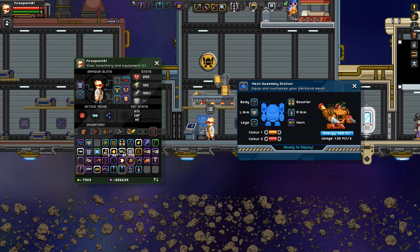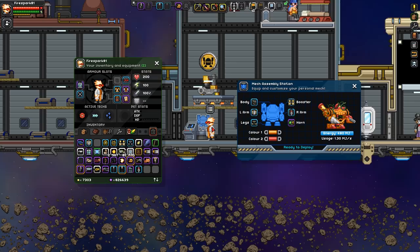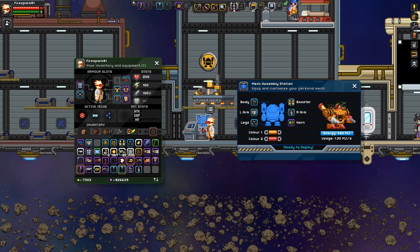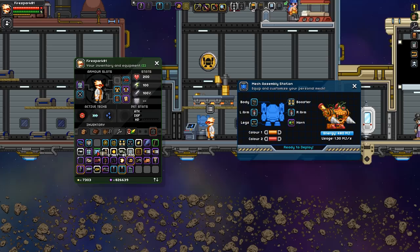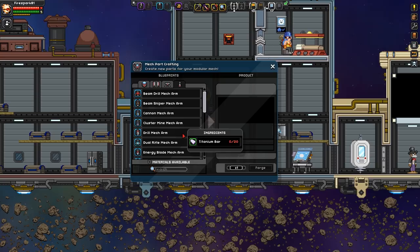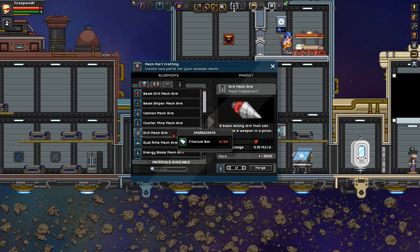Ideally you want to upgrade to two drill arms because that helps you mine a lot faster. Your matter manipulator fully upgraded does mine faster than two drill arms, but for the purposes of this demonstration I'm using two drill arms. That's your first upgrade goal if you can't upgrade the speed and size of your manipulator fast enough. The second drill arm is relatively cheap.